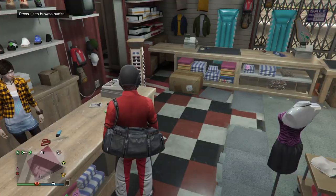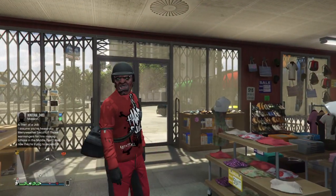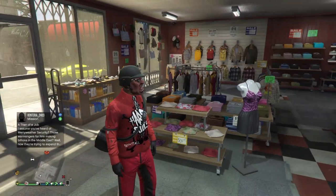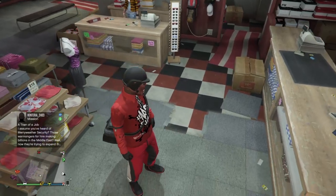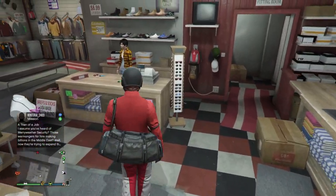The red shirt outfit. This one is alright, I like to wear it sometimes. We got the checkered glasses, monster hat or monster mask, bulletproof helmet, red shirt with the red suit vest, gloves, red race suit pants, and red Tron shoes. It's an okay outfit.